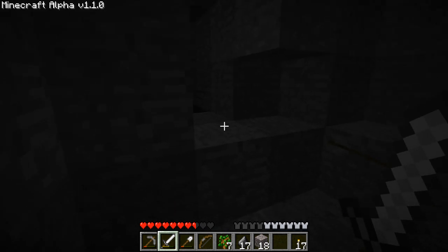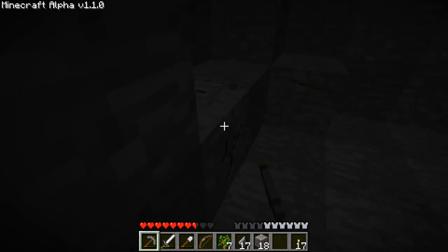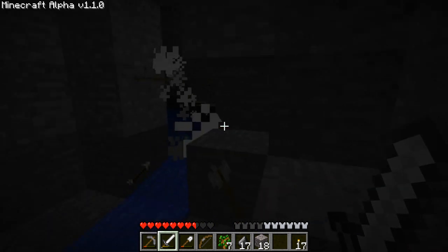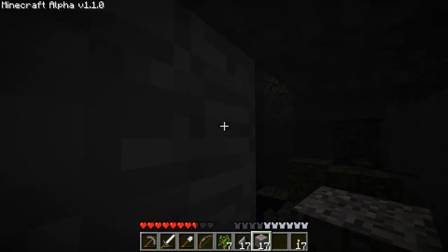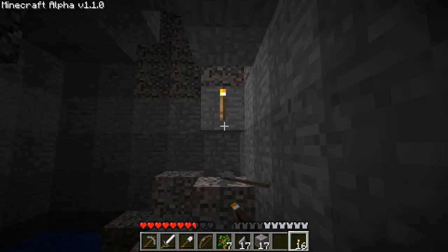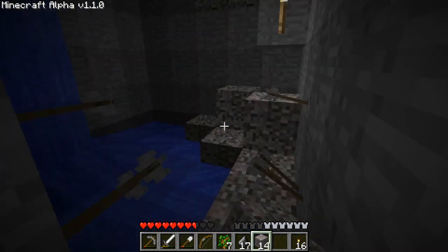Let me up. Come over here, skeleton. I'm gonna create a path. Come on out. I see that cobblestone right there and I'm just like, what? There's gotta be lava right there. I gotta be really careful. Redstone, you're gonna have to wait — this is slightly more important right now.